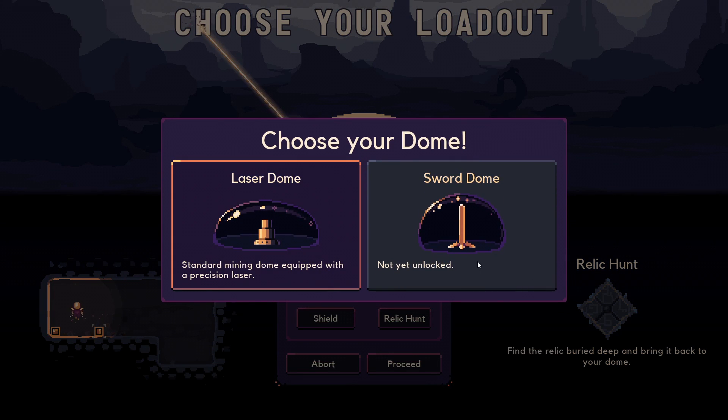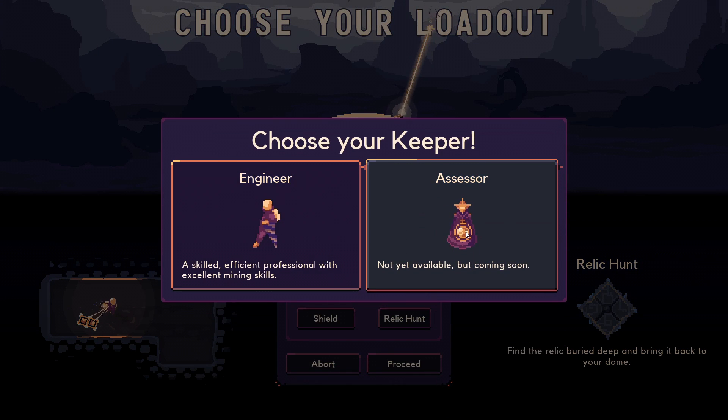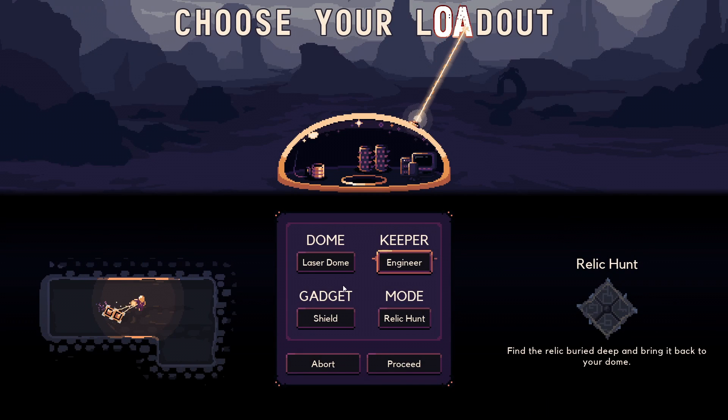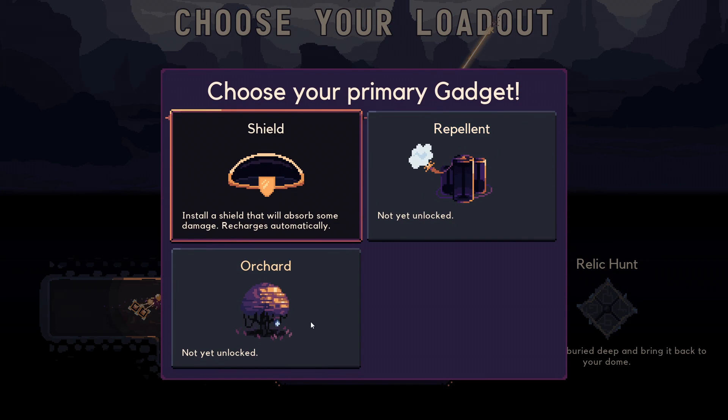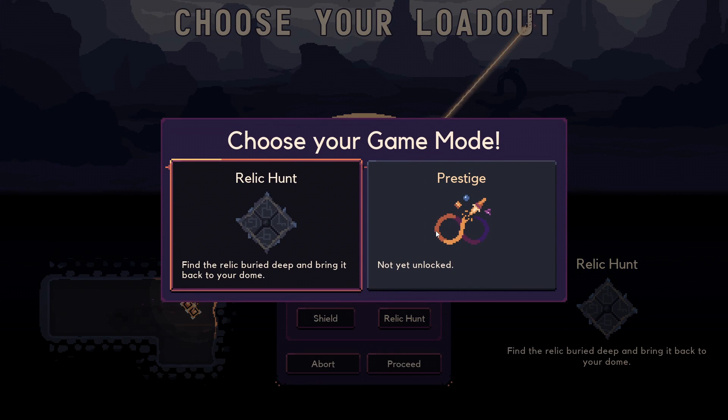We have several domes available. I haven't unlocked the sword dome yet, so we'll do the laser dome — a standard mining dome equipped with a precision laser. We also have different keepers. The assessor is not yet available but coming soon. We'll play as the engineer: skilled, efficient, professional with excellent mining skills. I haven't unlocked these yet, so we'll use the shield — it absorbs some damage and recharges automatically. And then we have different game modes, so I'll do a relic hunt: find the relic buried deep and bring it back to your dome.